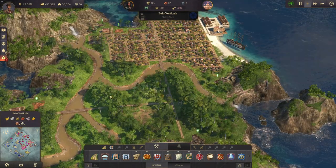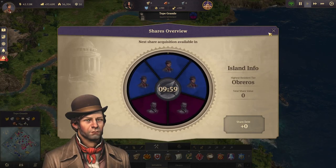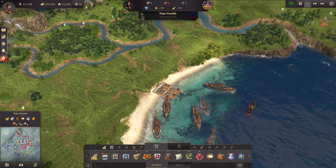He buys a share on one of my islands - on this one here. No you don't! Let's buy that back right away.